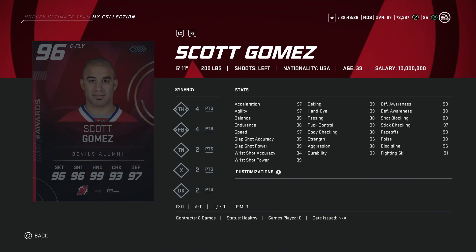Following him, we've got the 96 overall Scott Gomez, 5'11", 200 pounds. It's going to be tough because he is under 6 foot, but he does have 99 draws and 97 skating across the board, and does have the X-Factor, so he's going to be at max no matter what. His accuracy and shot power are at 95 and 99 respectively.